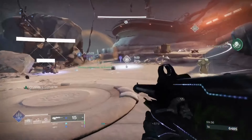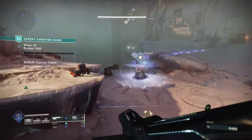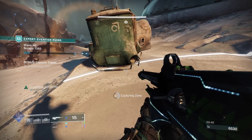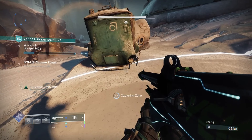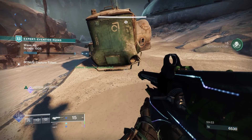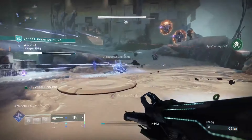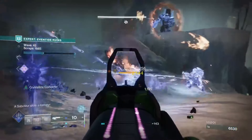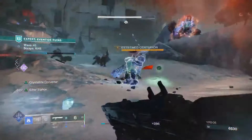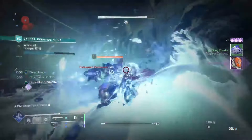Then there's Crystalline Converter: gathering Stasis Shards gains stacks of Crystalline Converter, and your next powered Stasis melee creates Stasis Crystals equal to the number of stacks you have. You can see sometimes I'll create a ton of Stasis Crystals while roaming around. Armor of Aramis says: while Frost Armor is active, taking critical damage from combatants causes you to emit a Freezing Burst — especially nice when using your shotgun up close, taking a bunch of damage, freezing enemies, getting kills, and getting Frost Armor back with additional healing.